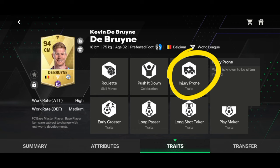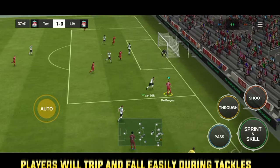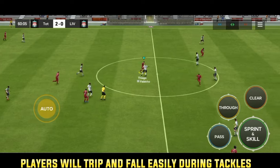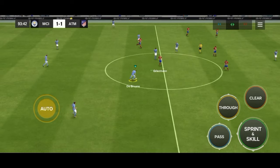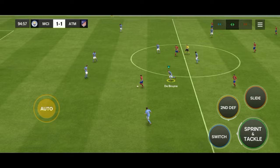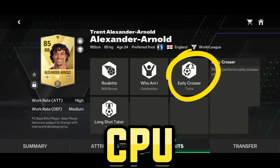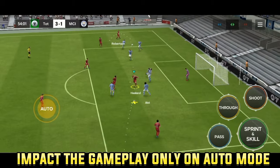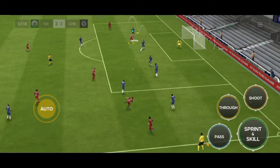Injury prone is a standard trait, so it will affect the gameplay both when you are controlling the player and when you leave them on auto. Players with this trait will trip and fall easily during tackles as compared to other players. I haven't seen any player get injured — let me know in the comment section whether you've seen any player get injured. The early crosser trait is a CPU trait, so it will affect the gameplay when the players are on auto. Players with this trait will often try to play crosses early into the box.